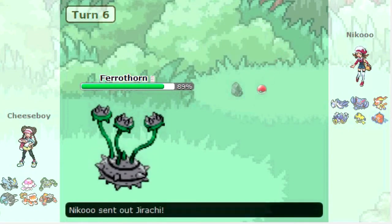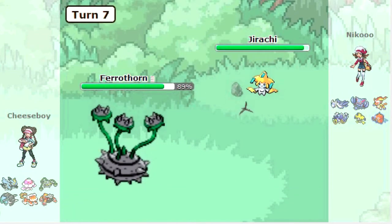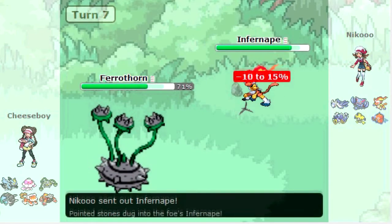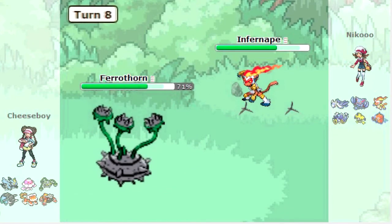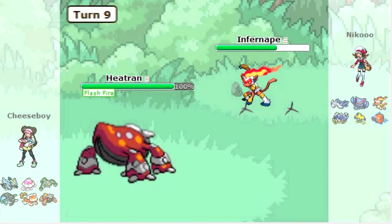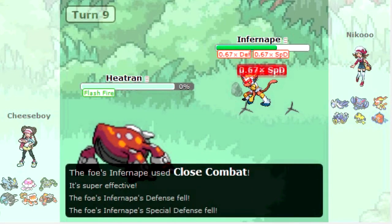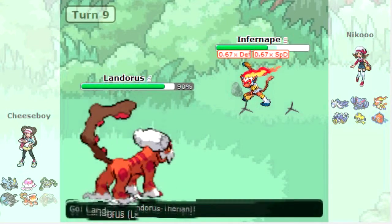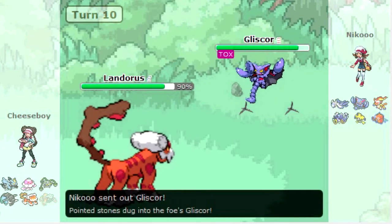Nonetheless, I bring in Ferrothorn, take the Toxic, and take this opportunity to set up a layer of Spikes. He brings in Jirachi, which is kind of weird — I'm not fearing the Fire Punch, so I go for another layer of Spikes. He brings in Infernape, and I predict the Fire-type move since last time he went for U-turn. But I disregarded the fact that he had Life Orb and wasn't Choiced. So I went for Substitute, but since he's not Choiced, the Close Combat easily takes me out.